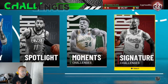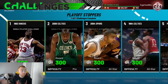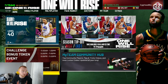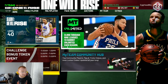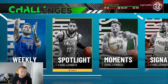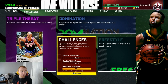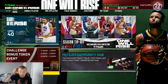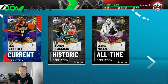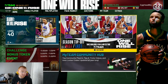Spotlight challenges just came out today. None of them specifically reward tokens, but I highly recommend grinding these challenges for the XP and because it says you earn one free token after every single challenge win. This doesn't just apply to spotlight challenges — it applies to weekly challenges, moments challenges, and signature challenges too. During a domination event over the entire weekend, I earned an additional 60 tokens — a whole other diamond player — just from grinding at the right time. Pay attention to when these events are active.